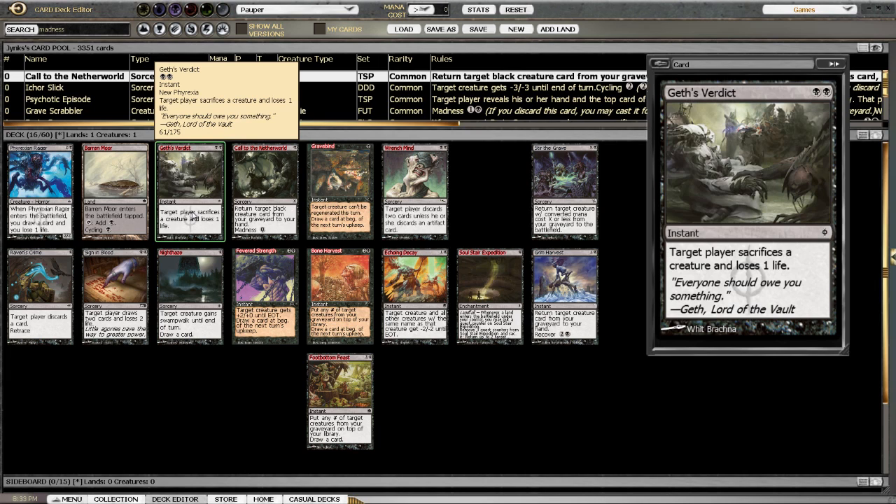Gust Verdict — target player sacrifices a creature and loses a life. So that's like a cheap kill spell. Very cool.